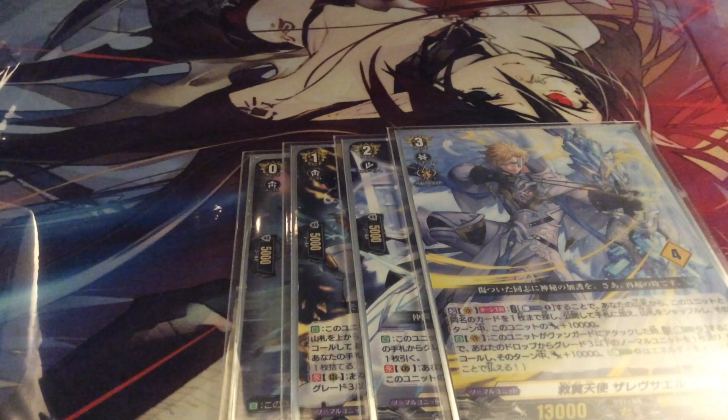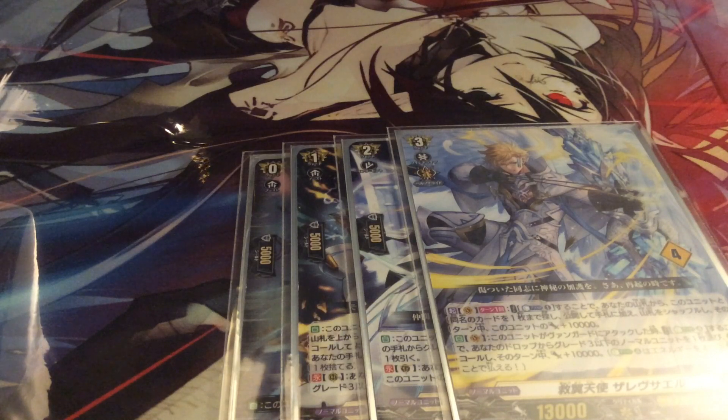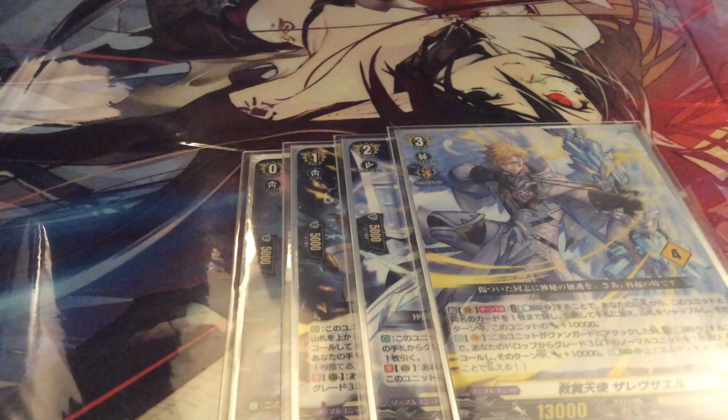This deck is very fun as a Keter Sanctuary deck, but the problem is that most Keter Sanctuary decks all end up with very similar output. Graham Grace feels like Alden, Alden feels like Rezaia, Rezaia feels like Sarevsael, Sarevsael feels like Majesty Lord of Blaster. So what's the difference between all of them? Sarevsael has infinite Persona, and this deck has very good resource management — strong enough that even Rezaia would ask to resign. It has really good multi-attacks, board building, you name it.